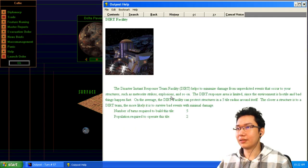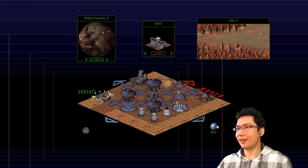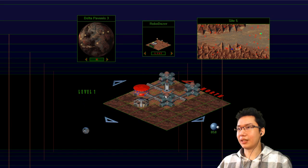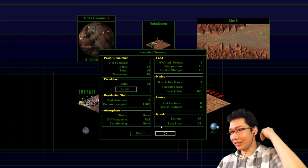The disaster instant response team facility — DIRT — helps to minimize damage from unpredicted events that occur to your structures, such as meteorite strikes, explosions, and so on. It's emergency response — that's good to have. Is our food okay? Our food seems to be okay. Population is 97. Residential structures percent occupied — 130%. That should be fine. Our morale is going way back up.